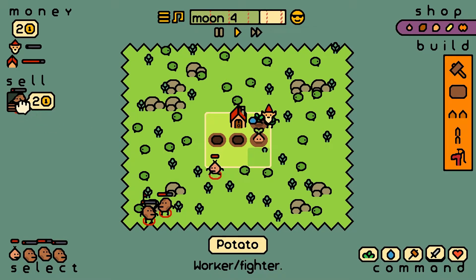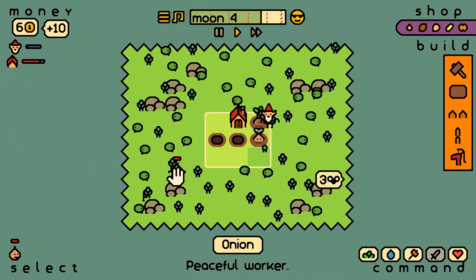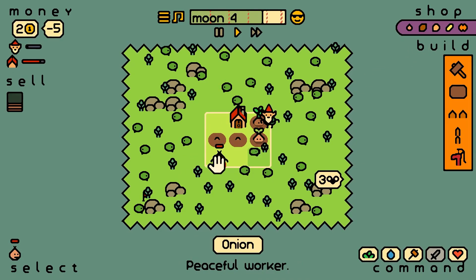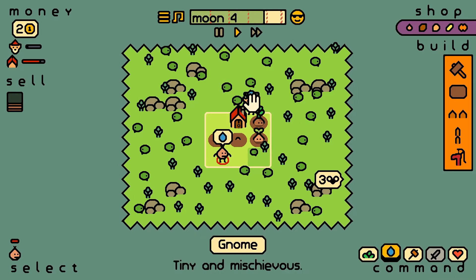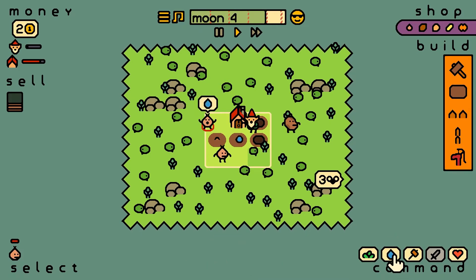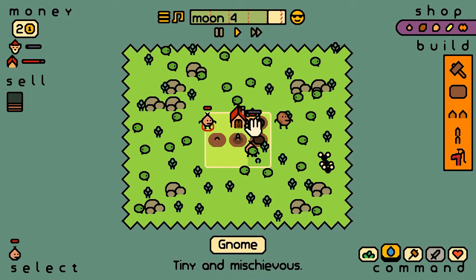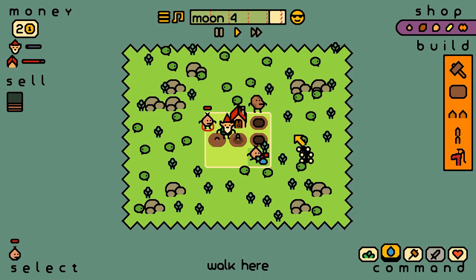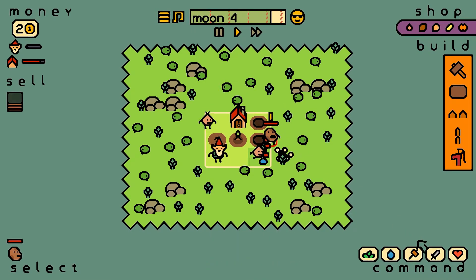We're going to sell these guys. Let's get two of these then. It is tricky — I'll tell you that much. Water. We're not going to have enough damage. I think this is going to be it, maybe. Because you've got to attack all by yourself, mate.